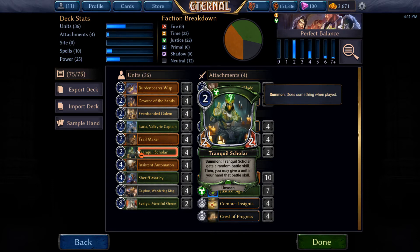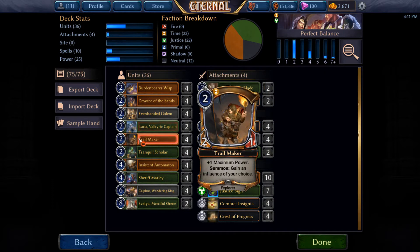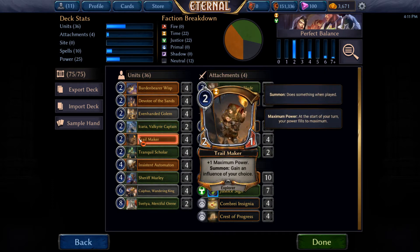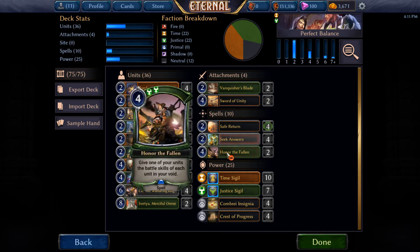Those are for at least the two drops. We've got a bit of ramp here as well with Devotee, Ikaria, and Trailmaker, because I thought one of the important things is that if you have to go from two and then directly to four, you need to be able to ramp to that — to play a two-drop that gets you to four so you can immediately skip threes and still have your curve. So that's kind of the plan here.